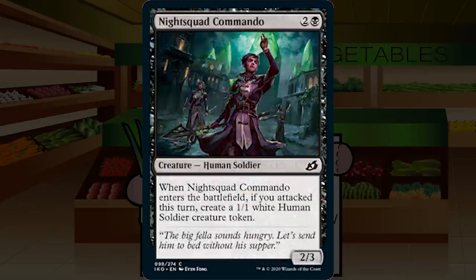Up next is Night Squad Commando — two and a black for a creature human soldier at common, a 2/3. When it enters the battlefield, if you attacked this turn, create a 1/1 white human soldier creature token. A 2/3 for three with raid that makes a 1/1 — I'm not super stoked on that. If you're going wide it helps a bit, but it's still very filler level. C in any and every deck — C for Night Squad Commando.